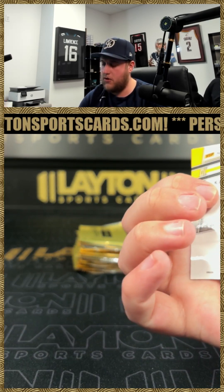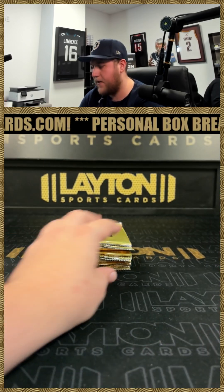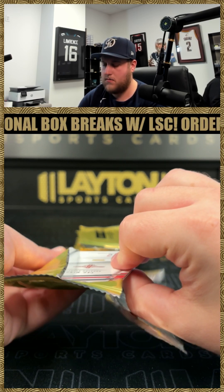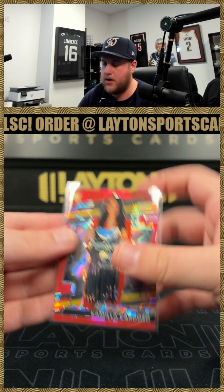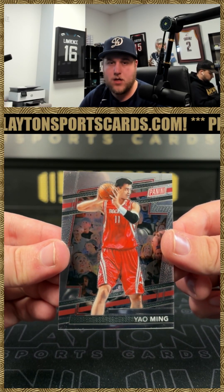And a Camila Cardoso for the Chicago Sky on the pulsar — the draft night pulsar, I love it. A nice Camila Cardoso to 149 on the red ice there you go on the rookie. Congrats on that, and then a Yao Ming as well.